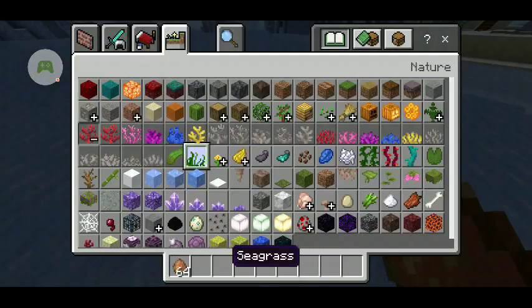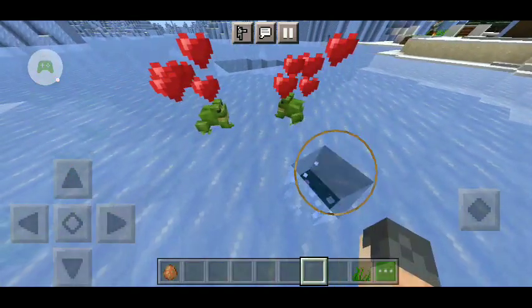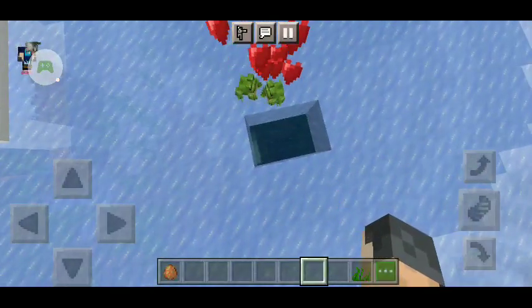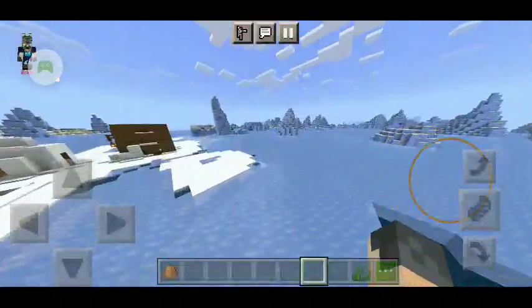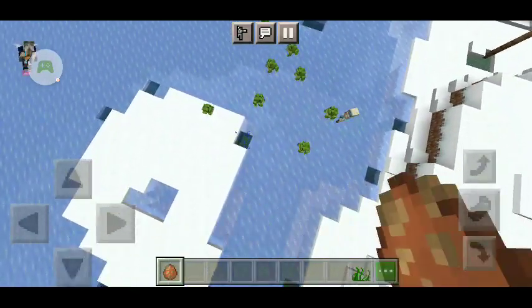You can use the seagrass to breed and feed them, and then they will breed and kiss and then get the frog eggs. The frog finds water and lays the eggs. This is what frogs look like in the snowy biome — they appear green.